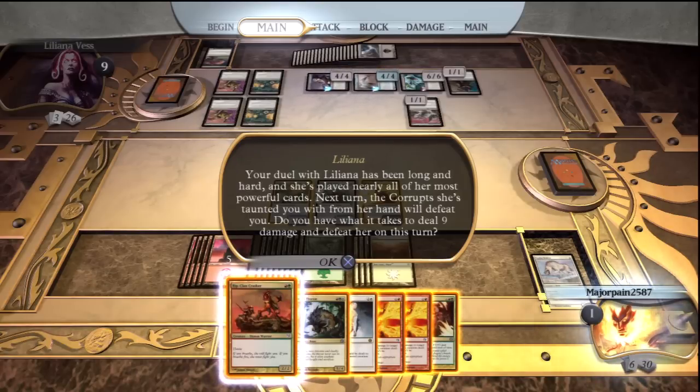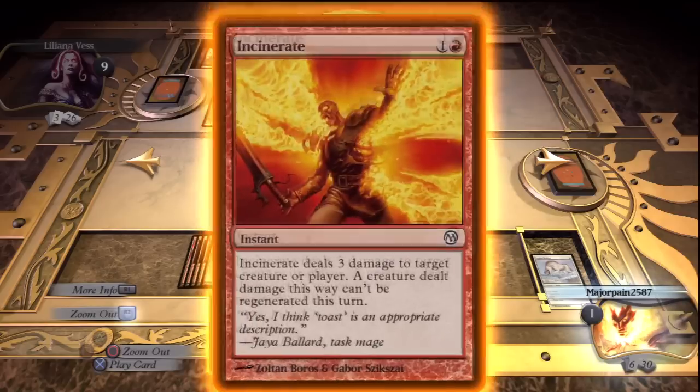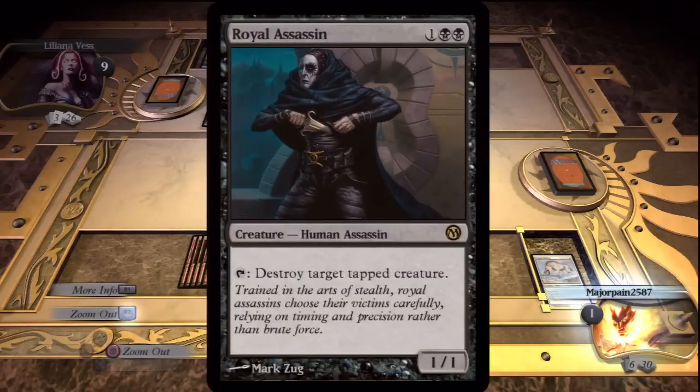First thing I do is I see that he's got two blockers, so I'm fixing to do something about that. I look through my hand and I see that I have two incinerates, which will be able to knock out both the guys that can block.